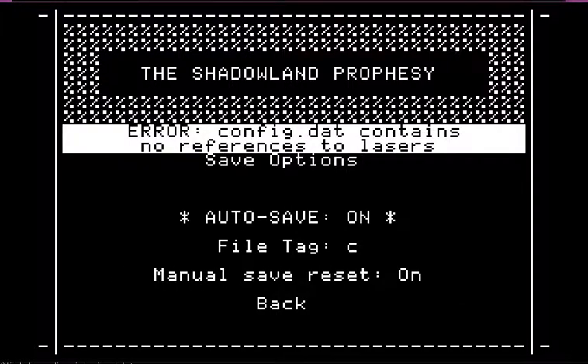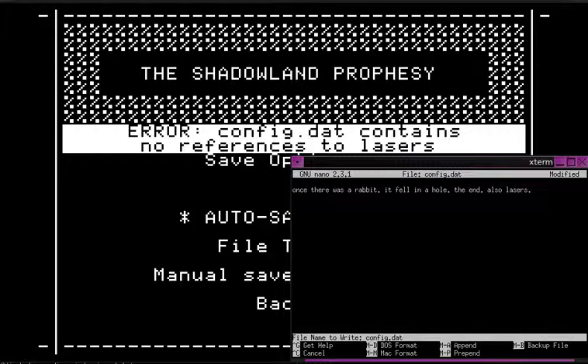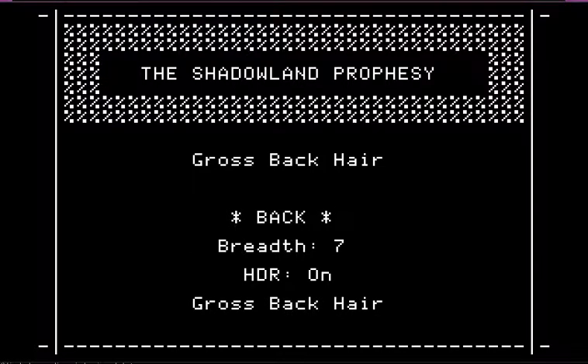Manual save, reset, whatever. Error: config.dat contains no references to lasers. Now it does. Controls. Back to the options. Geometry. Pixels. Controls. Z. C for auxiliary lasers. Select armor. Gross back hair options. Let's max out the back hair breadth.